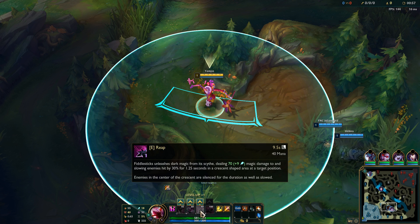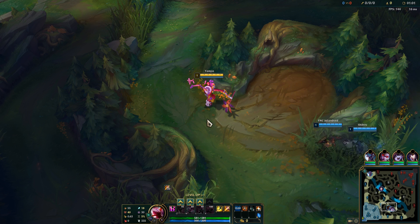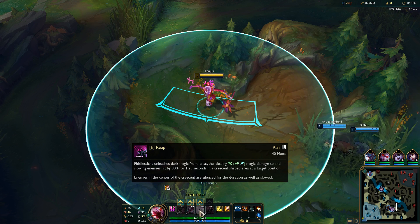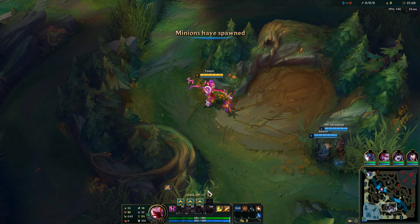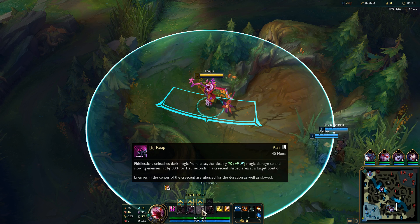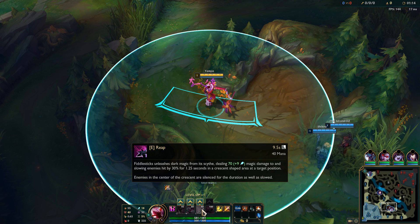The E is the biggest change, aside from his passive, which is now Reap. Instead of throwing your Dark Winds — your Crows — you'll slice in that area that can target anywhere in that big circle. If someone gets hit by it, they get slowed. If they're inside that small middle circle, they are silenced as well.